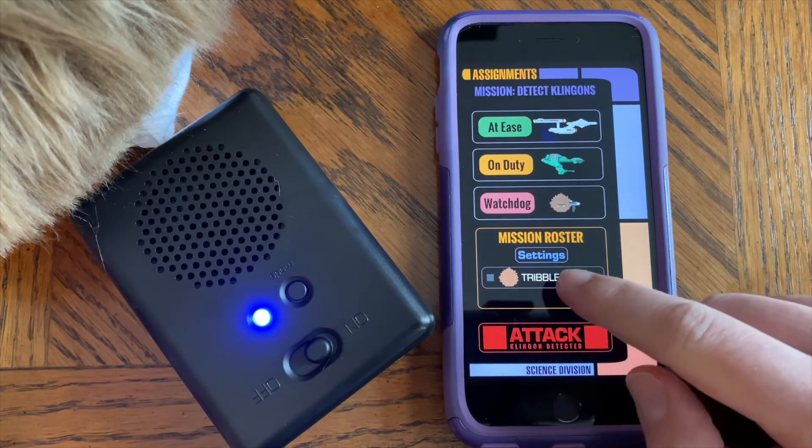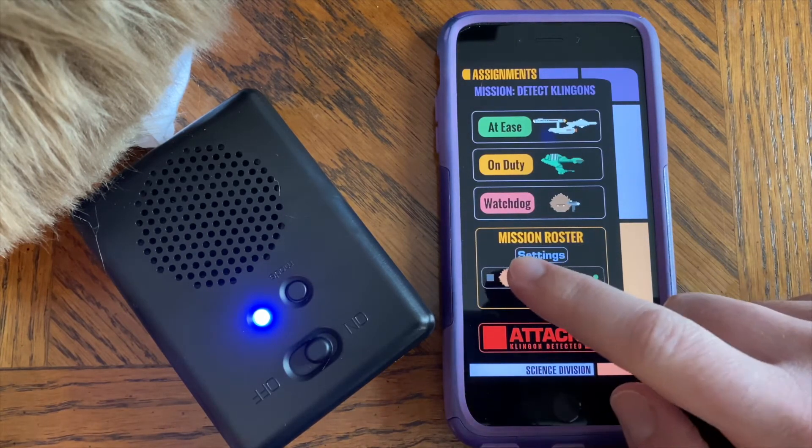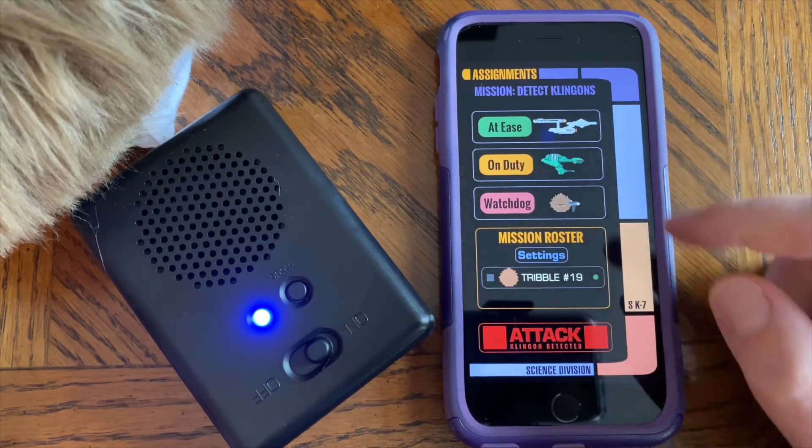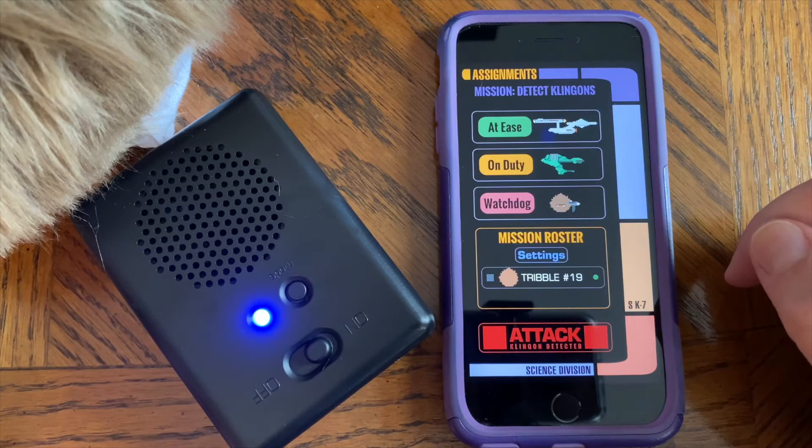If you have multiple Tribbles, they will appear in a list here, and you can select several Tribbles at once and change their mode and attack together if desired.